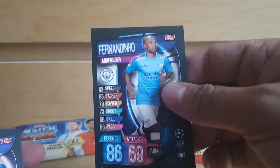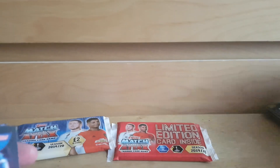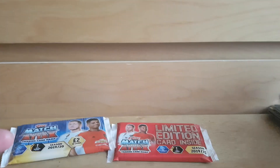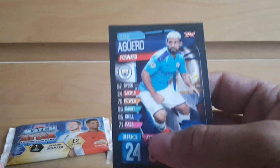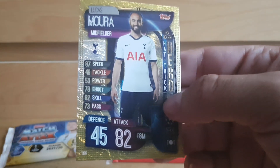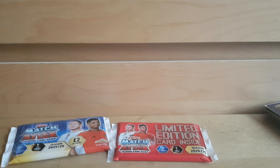Next pack: Chris Smalling, Fernandinho — there's got to be some update packets for the incorrect transfer at some point — Azpilicueta, Marco Verratti, Kingsley Coman, Sergio Busquets, Jonathan Tah, Jason Denayer, Hassan Ben Yedda, the Arsenal badge, Sergio Aguero regular card, Rafael Varane Man of the Match, Lucas Mora Hat-trick Hero — certainly was after last season — and a Laporte 100 Club. That is awesome, very nice card.